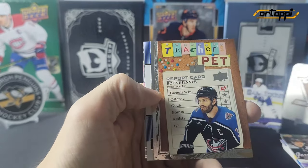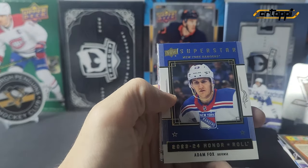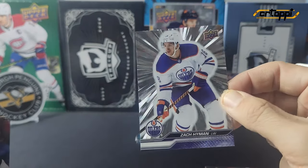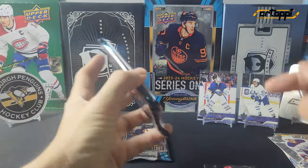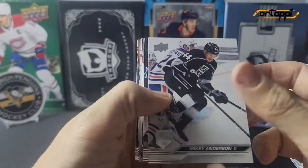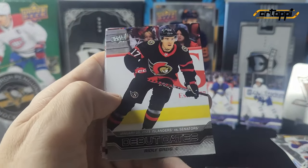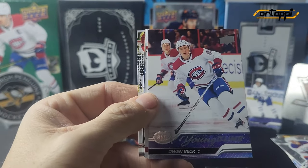We have a teacher's pet of Boone Jenner, an honor roll of Adam Fox, and our outburst silver is of Zach Hyman. Two packs left before we find out the pop count. We have a special edition of Tage Thompson, debut dates of Ridley Gregg, and our young guns is of Owen Beck.